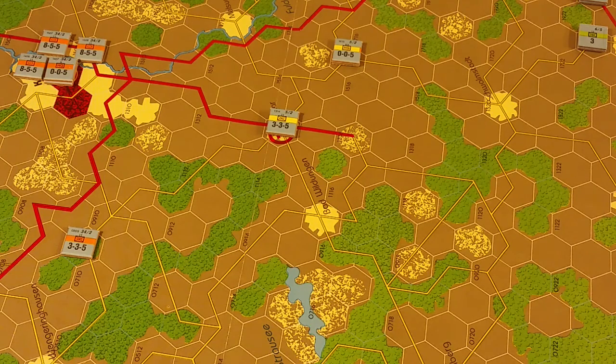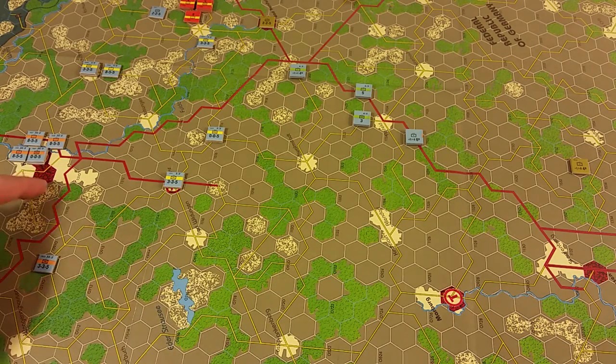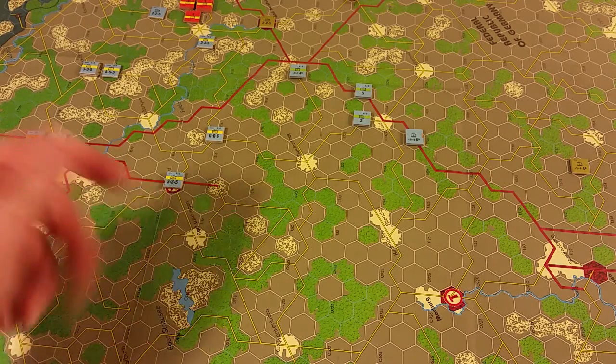Before activating each unit, check whether its formation is jammed or its headquarters disrupted. I'm going to do a general activation first. I'm looking at this trail Mechanized Infantry unit — it's this far back, separated from the rest of its formation. I want to move it up, but it would not be allowed to be part of a formation activation, so I'll use the general activation to get it up.